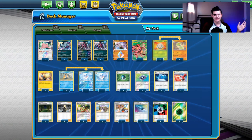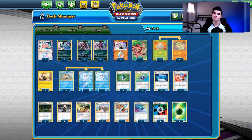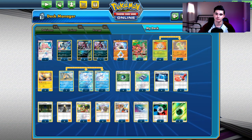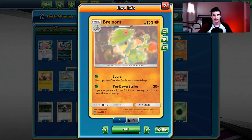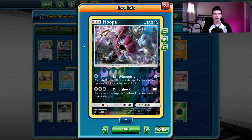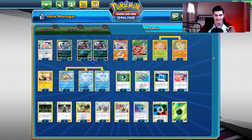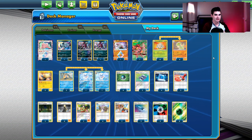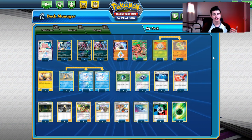Moving on to deck number 9. Speaking of non-GX decks I really love, here is Breloom — probably my favorite non-GX deck in this current format. This version is Frostlass, Breloom, and Hoopa — a trifecta of really good non-GX attackers. You have the fighting attacker Breloom to deal with Picarom, the water attacker Frostlass to deal with Reshizard, and the dark attacker Hoopa to deal with Malamar, which are the big three decks in this format.